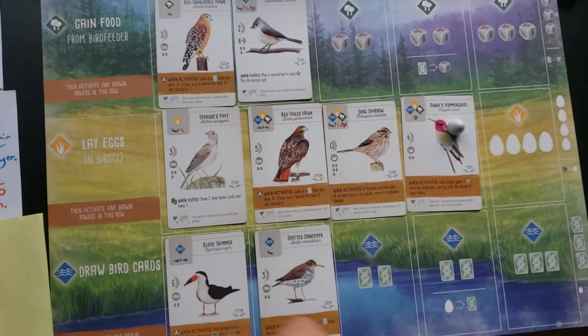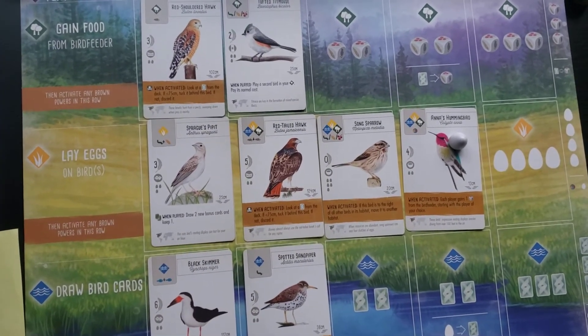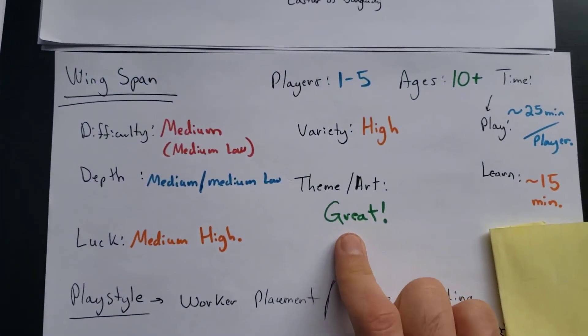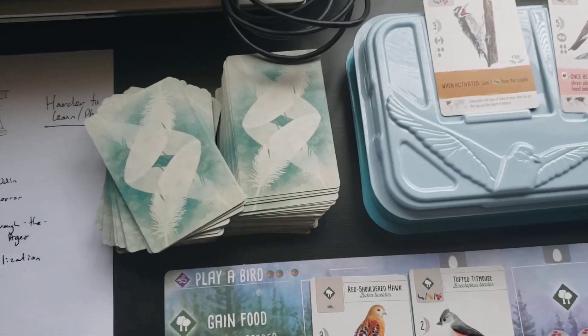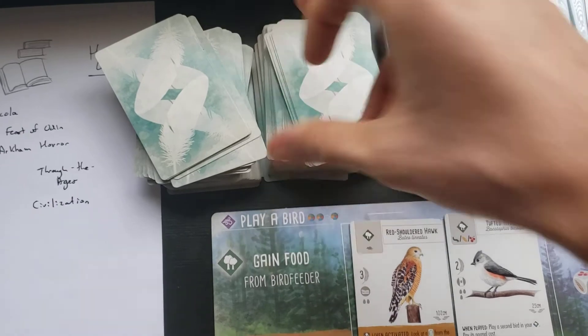Difficulty is medium, probably medium-low depth. There is some expertise in how to play the birds, but something like chess might have a higher skill ceiling. I would describe the theme and art as great. The luck factor I will say is medium-high — there are a lot of birds here, 170 cards, and so a lot of your gameplay is going to depend on what cards you get.